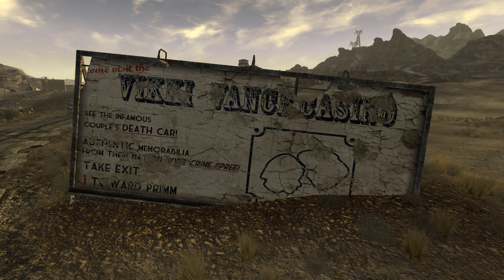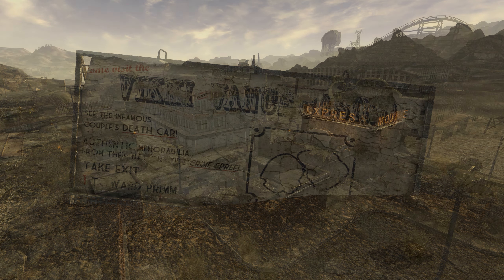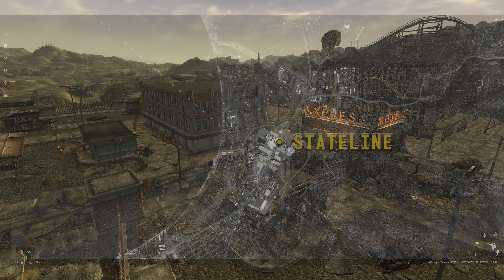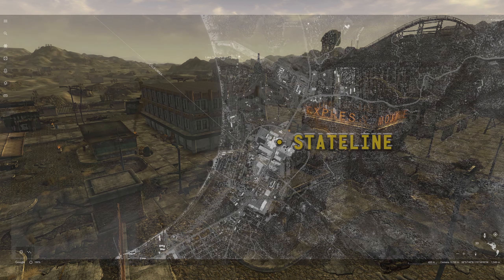The 1990s also brought the Bonnie and Clyde death car to Prim, where it has served as an attraction for over 20 years. In the mid-1990s, Whiskey Pete's was connected to the Prim Valley Resort by a single car monorail over I-15. In 1996, it truly became Prim when the name was changed from Stateline to avoid confusion with Stateline, Nevada, on the southeastern shore of Lake Tahoe.